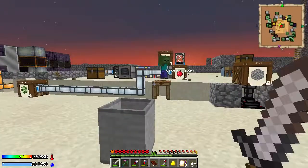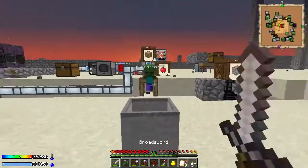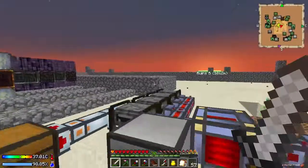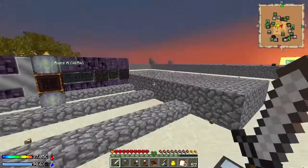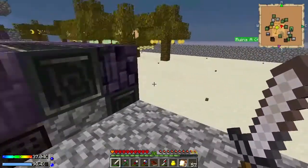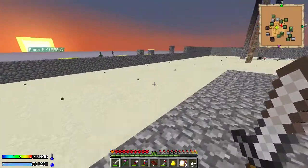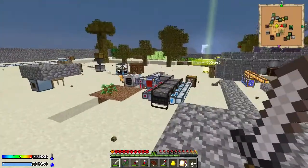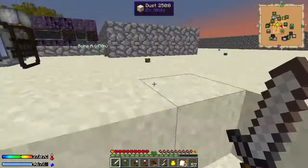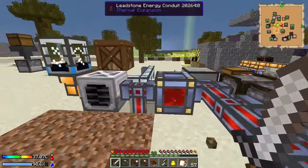Uh-oh, baby zombie! Luckily if they jump, they really can't do anything. There is the possibility that he spawned on the wall — that is something that is possible. Otherwise I don't know where he came from. Yeah, that's well lit, so I don't know.